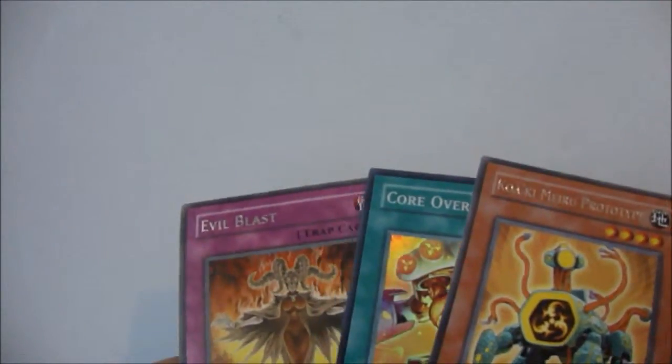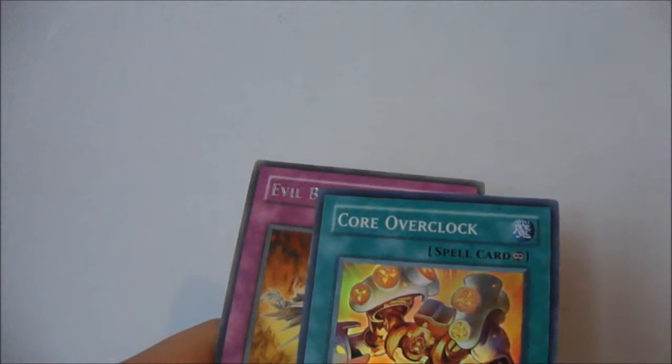Alright, so for a recap, there's only like three cards: Core Overlock, Kwaki Maru Prototype, and Evil Blast. Be sure to check out my channel, remember to subscribe, rate, and like. I have a few box openings coming up, so stay tuned for those. Bye, YouTube.